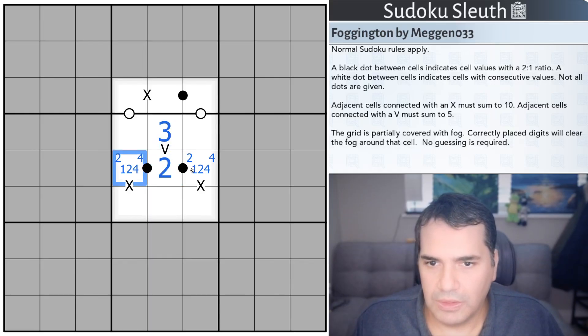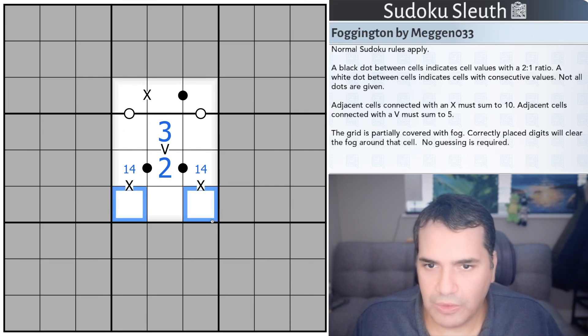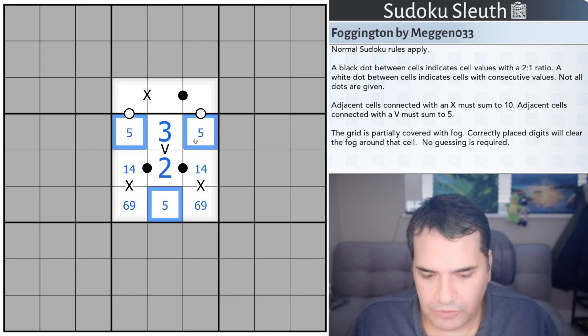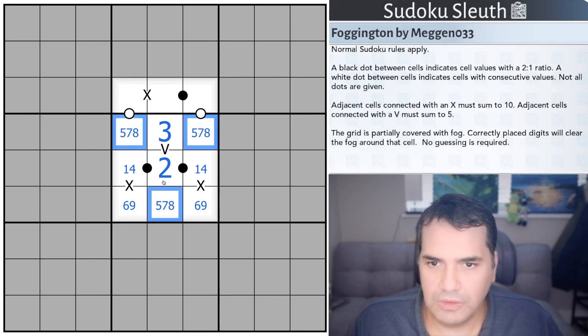So we have 2 and 3, and neither of these cells are 2. This is now a 6, 9 pair to go with a 1 and 4, and then these are 5, 7, 8 to complete the box.